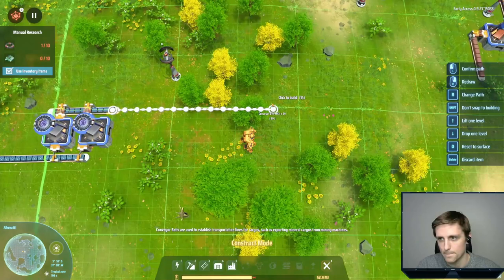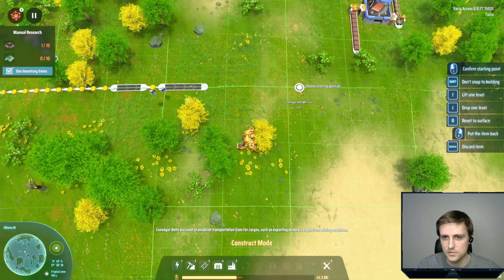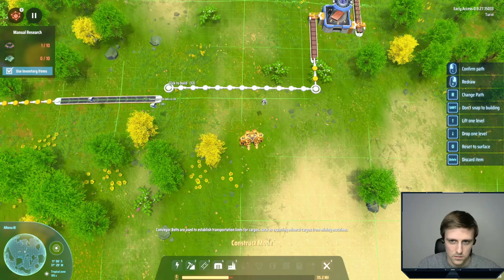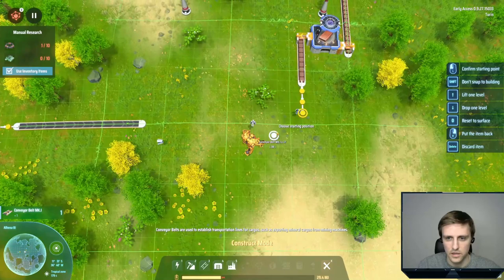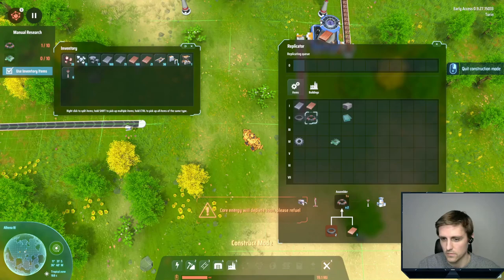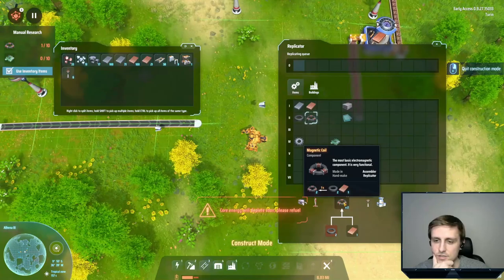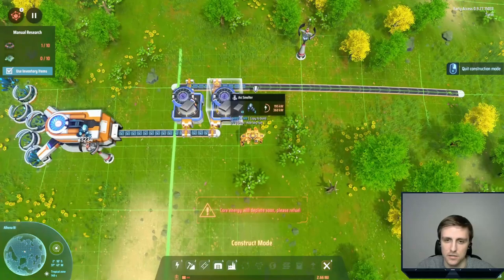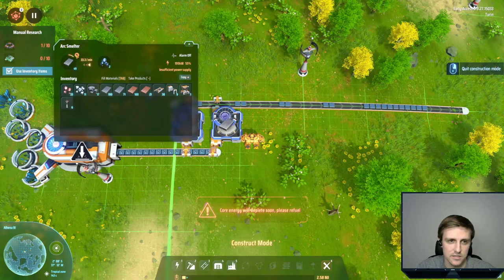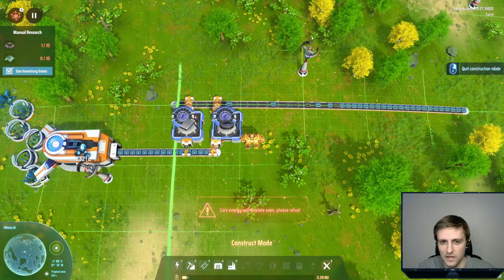We need a bunch of belts — we have 59, that's a decent amount. Let's pull these down here. Hold up — I've got to make some of these to research this. Why can't I make these? Oh, I see — the iron actually goes directly to the magnet. You don't need the iron plate first, it goes directly to the magnet. Interesting.